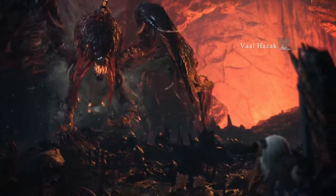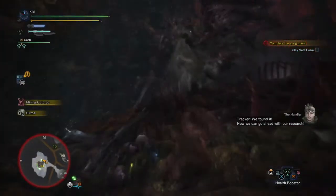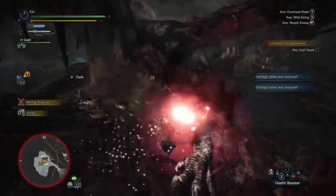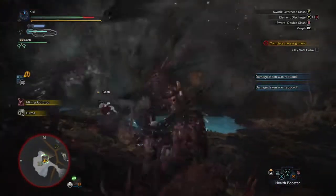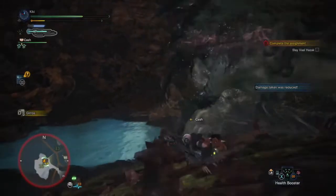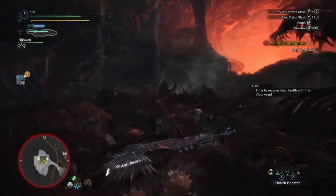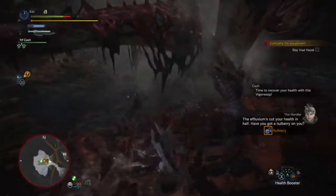Okay, so here it is — the hideous beast that is Valhazak. Now we're just trying to get in some attacks, getting in some good hits. It's managed to move us around, so we're just trying to stay out of the way of its crazy hits. Going to put the sword away for a second so that we can try to get some damage in. Okay, it managed to get us a little bit there.